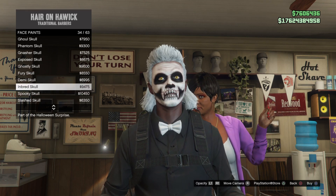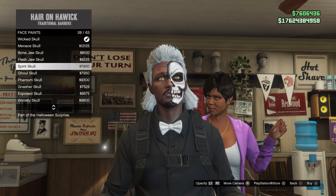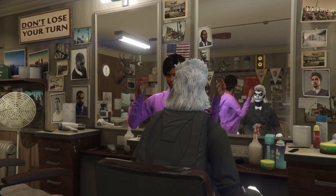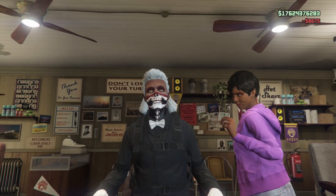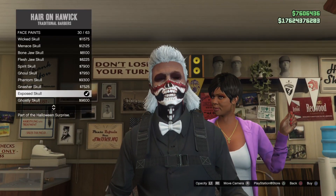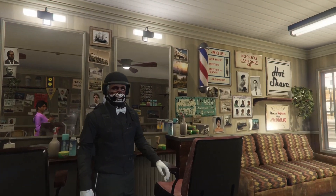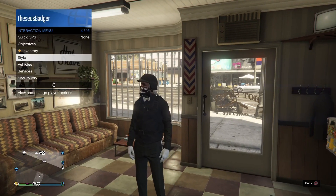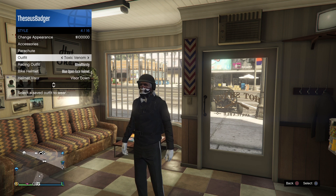We're gonna swap our face paint to force a game save. We're putting on Exposed Skull. What we're doing now is buying a face paint - you can either buy five, ten, or all of them and do this process. Just imagine me buying all the face paints. The last one I put on was Exposed Skull. Now I'm gonna get out of the chair and open up my interaction menu to swap our outfit.